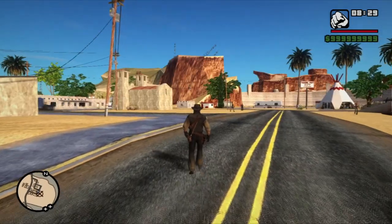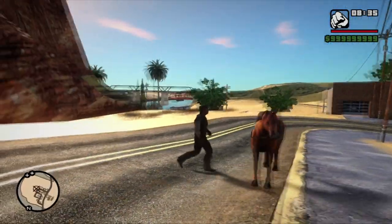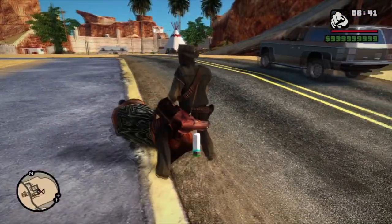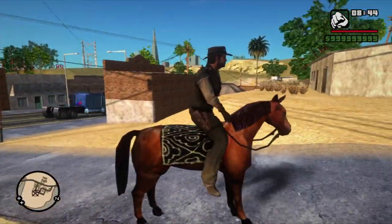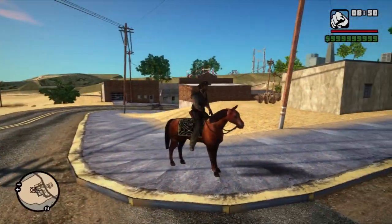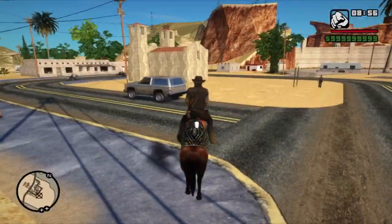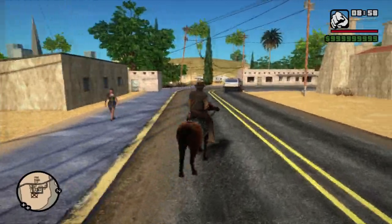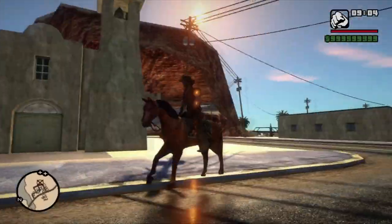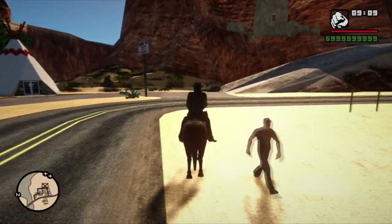El siguiente mod hará más parecido su GTA al Red Dead. Para activarlo presionan Tab más K, y a su lado verán al caballo; para subirse presionan la letra F, y los demás controles son los mismos que en un auto. Siempre hay algún pequeño bug en estos mods, pero nada de qué preocuparse, esa es la esencia de los mods de GTA San Andreas. Si quieren hacer el famoso caballito, presionan WS al mismo tiempo y su caballo hará esa animación. El mod cumple su función, aunque la velocidad y el rebote de CJ en el caballo cuando vas rápido no me gustó mucho, pero aún así es buen mod.